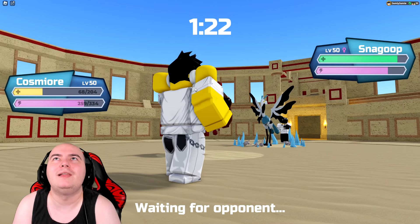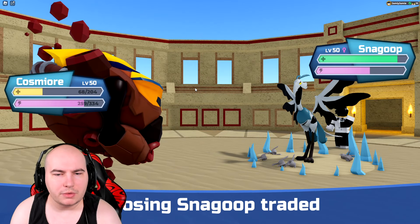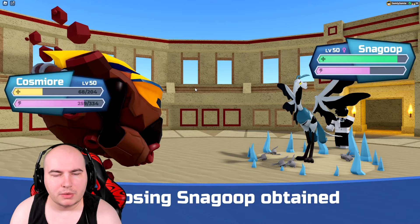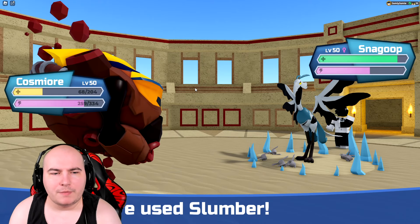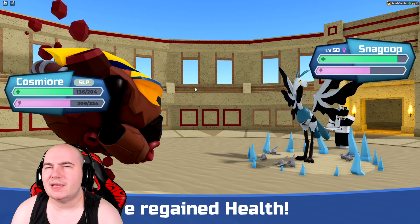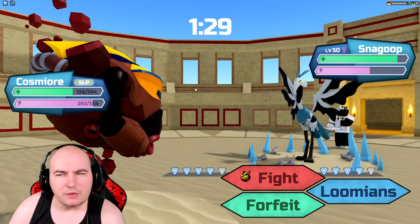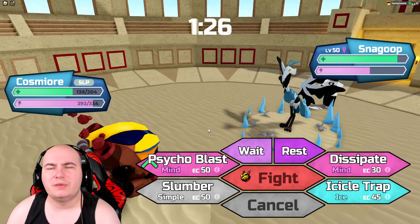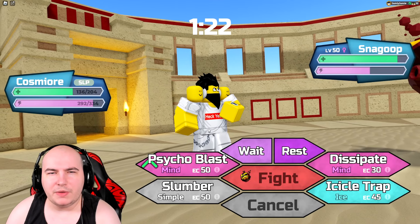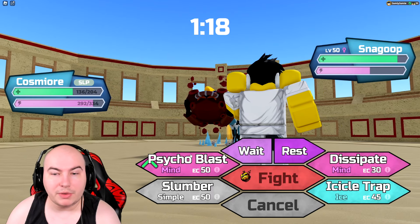They go for Thatcher and I get a Thunder Orb. That actually doesn't matter because I can just Slumber off the Paralysis, and also that means I can't get Poisoned now. Thunder Orb is a little weird for Snagoop — I feel like Volcanic Ashes is probably better, but I'm not one to complain. Now I need to worry about Snagoop potentially starting to spam setup moves.